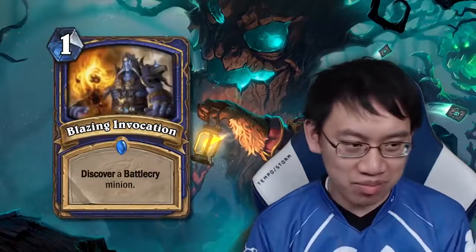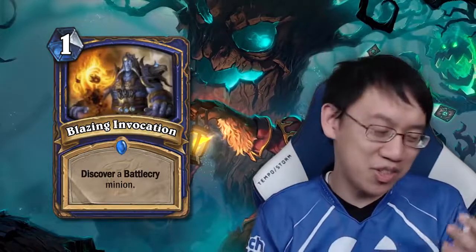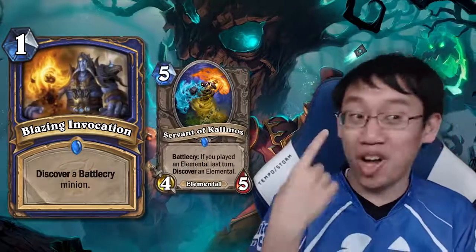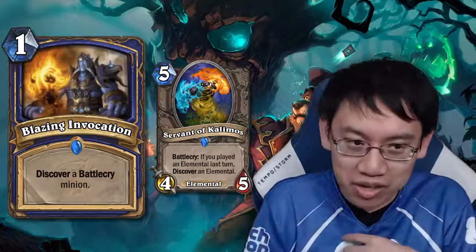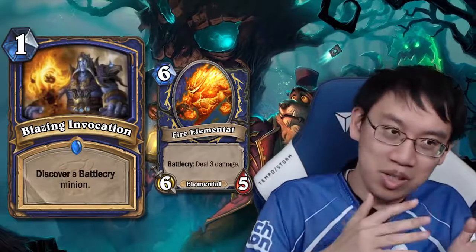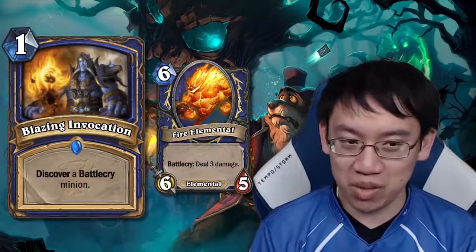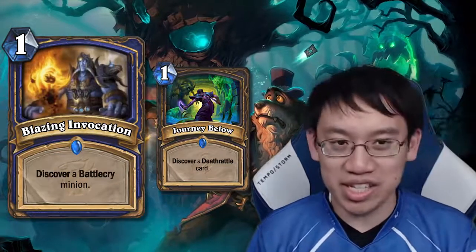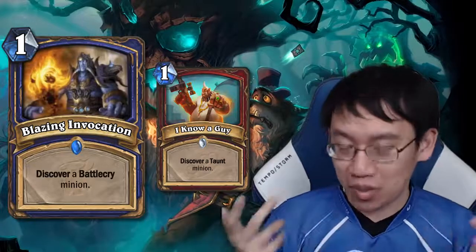Shaman also gets Blazing Invocation: 1 mana, discover a Battlecry minion. Two types of Battlecry cards might be good — first, Elemental Shaman with good elementals like Kalamos, where you might want an extra copy. Maybe some cards are worth paying an extra mana for flexibility. The other option is a Shudderwok-type deck. In the worst case it's like 'I Know a Guy' from Warrior, which wasn't played even in the Warrior quest deck, because 1 mana for flexibility can just be too much.